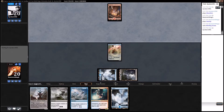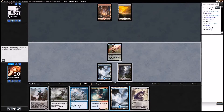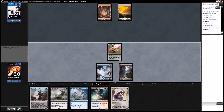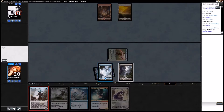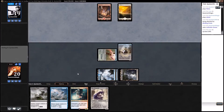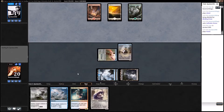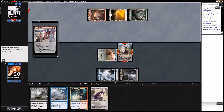So we'll have a colorless source turn three. Get in for our one. Get our drone online — now we have some colorless mana to work with. We do need another swamp for our Ruinous Path though. Touch of the Void — sure.